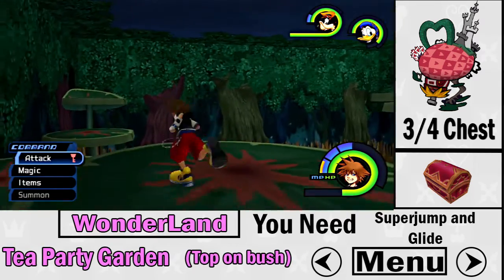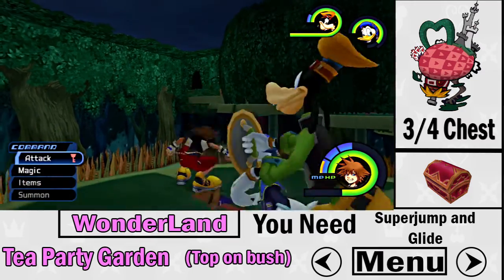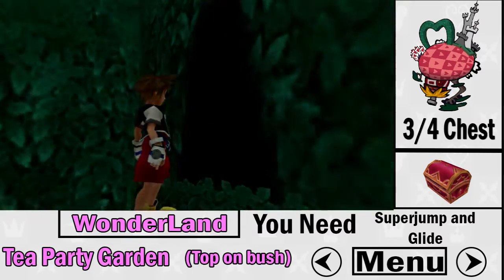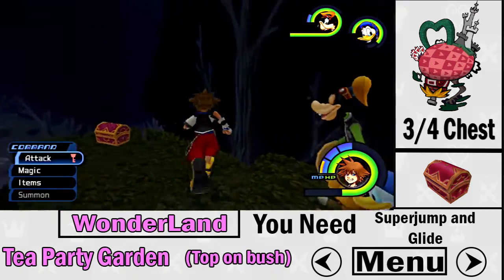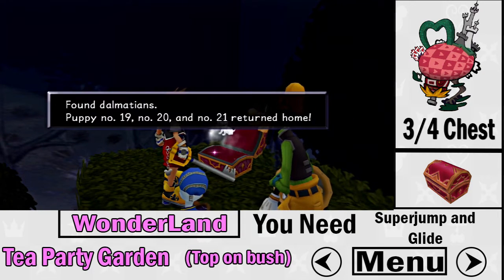The third treasure chest is in the Tea Party Garden, on top of a bush. You need super jump and glide to get up there. There's a little hole in the Tea Party Garden on the right side — that's where the red treasure chest is. Note that if you try with super jump while in the Tea Party Garden itself, you won't make it.